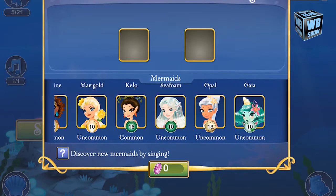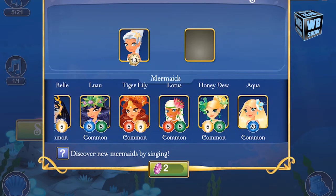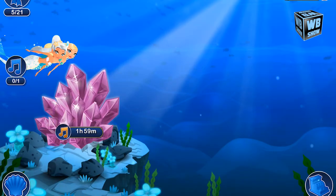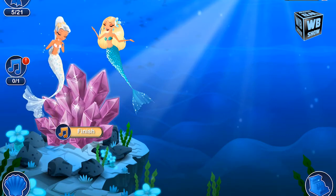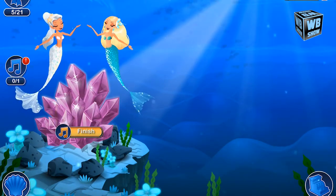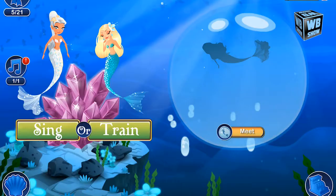Hello everyone, welcome back to another video of Mermaid World Story. Today we're going to be looking at how to get the seafoam mermaid. The seafoam mermaid is quite different from the original Mermaid World because this seafoam mermaid is only a one-color mermaid — it is a green color mermaid.